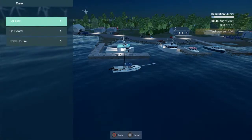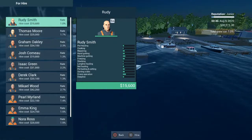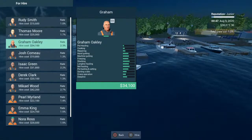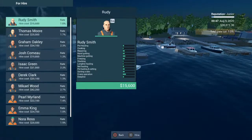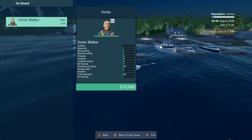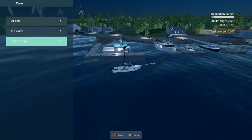We can now get crew, which we've always been able to hire, but you can have a crew member on your starter boat. They're going to help you haul in the deep lines. I grabbed the cheapest guy I could get — he was only 15 grand. His name is Victor. He gets 1% and all he does is help me haul my gear in.